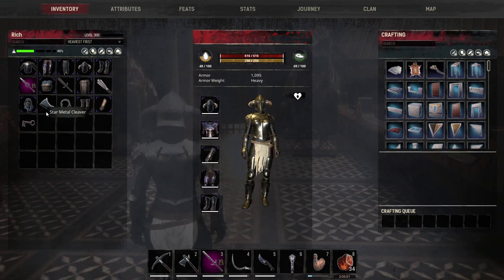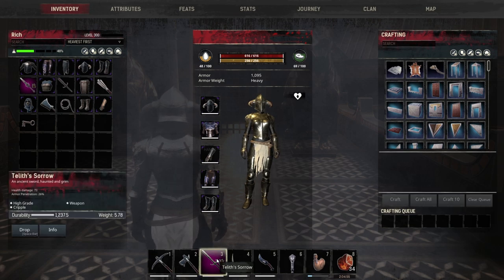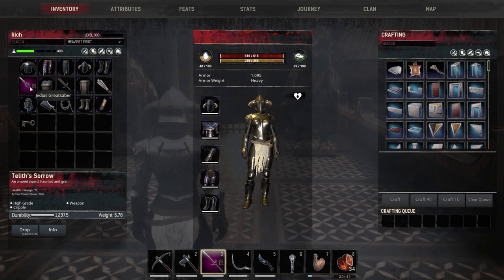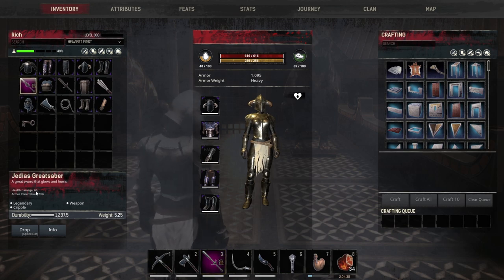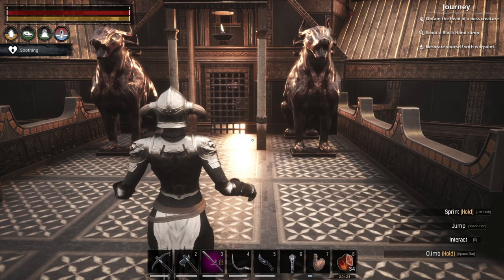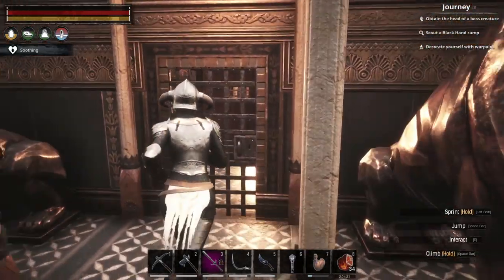That reminds me — so with the upgrade, I think I have the damage upgrade. I can't remember what it's called. But anyway, Tell It's Sorrow, which is a two-handed sword that you get with the Silent Legion armor, has a health damage of 73 and armor penetration of 26%. Now the one that we have been using, Jettius Great Saber, has health damage of 66 and armor penetration of 23%. So yeah, Tell It's a little bit better. I need to go ahead and drop all this armor, then we'll get our asses over to the volcano and see if we can't make our way towards the dungeon.